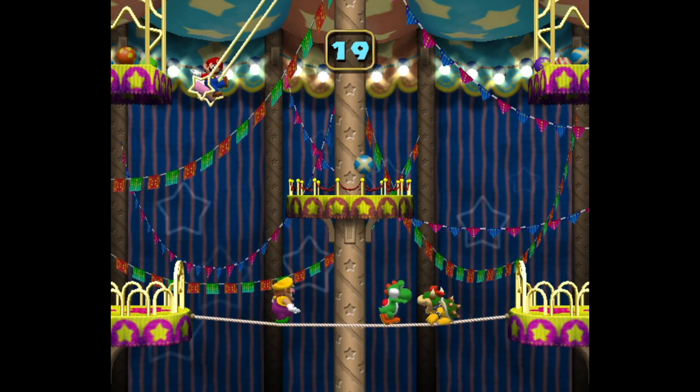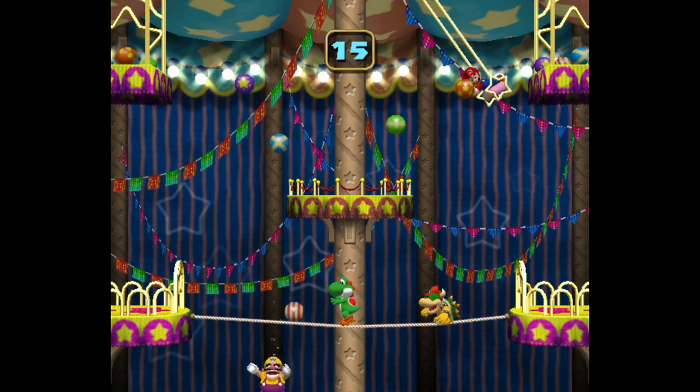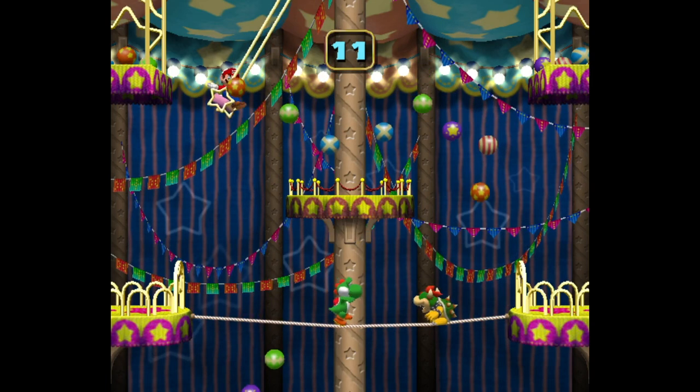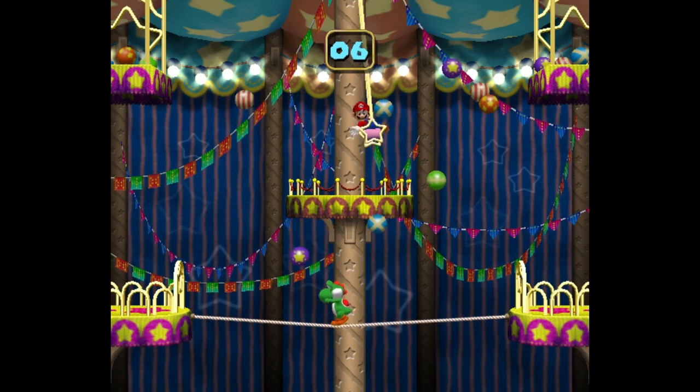Mario and friends go to the circus. One player is on the trapeze dropping balls down below, and the other three players are on a tightrope trying to dodge the balls. It's the kind of show you'd pay big bucks for to see at a real circus — who doesn't want to see a bunch of people fall off a tightrope?